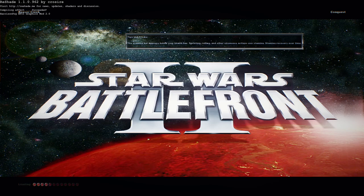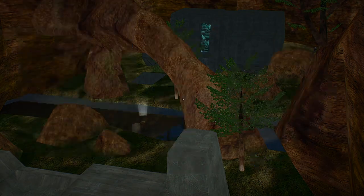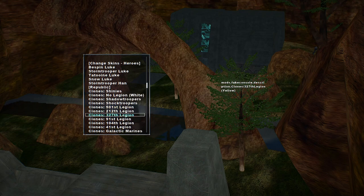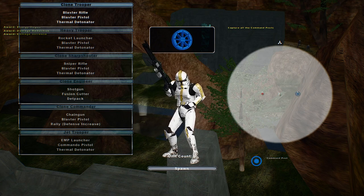Hello and welcome to a brand new Battlefront 2 mod map video. Today we are going on Beaver Creek, which I believe was converted from the Halo 2 game. Before we start, we're going to change the skins to the 327th Legion — I just think they fit the best on here of everything.